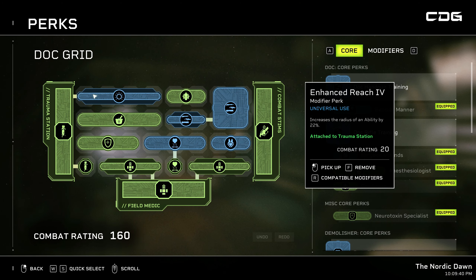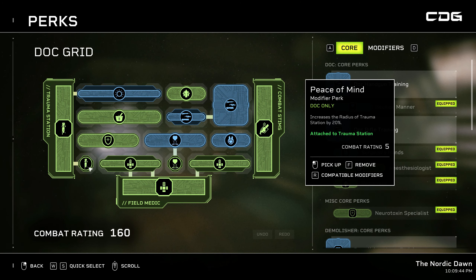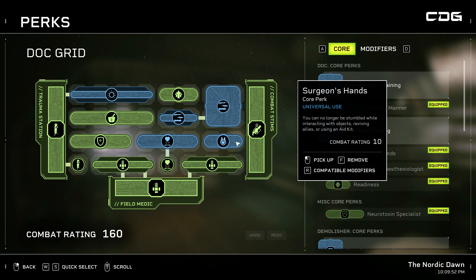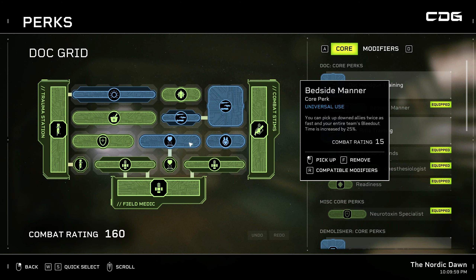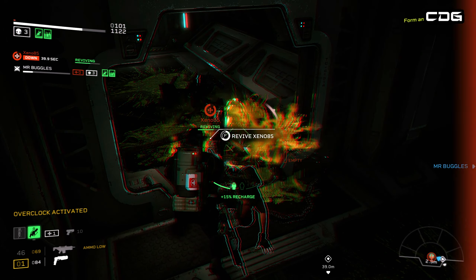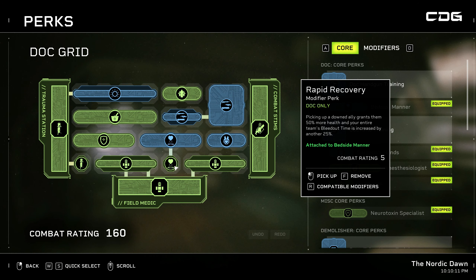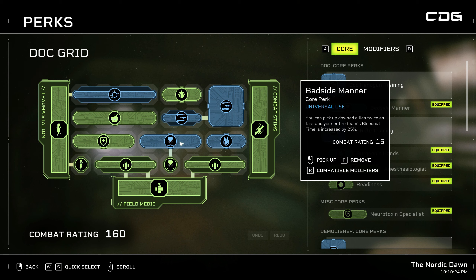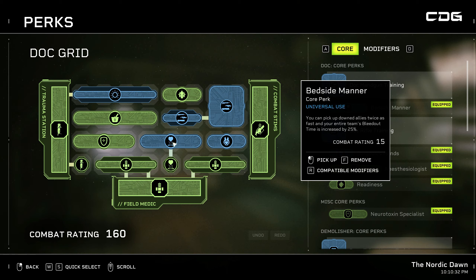Some perks come in handy when teammates go down. Surgeon's Hands means you can no longer be stumbled while reviving someone. That ties in nicely with Bedside Manner, which lets you pick up allies twice as fast. Rapid Recovery means after picking up a downed ally you grant them an additional 50% health. On top of that, one perk gives a 25% bleedout time increase and Bedside Manner does too, giving you a combined 50% extra bleedout time on those harder difficulties where bleedout time is significantly shortened.